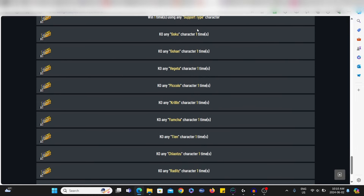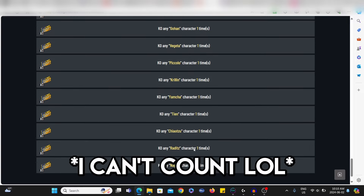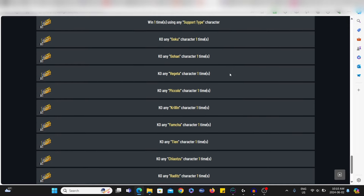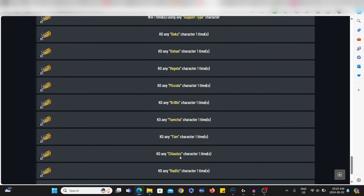Let me count — one, two, three, four, five, six, seven, eight, nine, ten, eleven — eleven missions. You want to figure out exactly where you can find a Chaotzu unit, Tien, Yamcha, Piccolo, and so on. Let me teach you right here right now, so let's head over to the game.